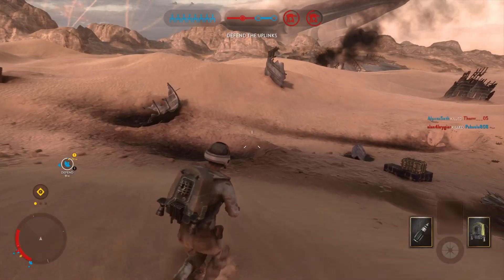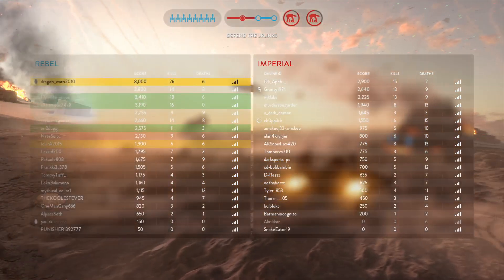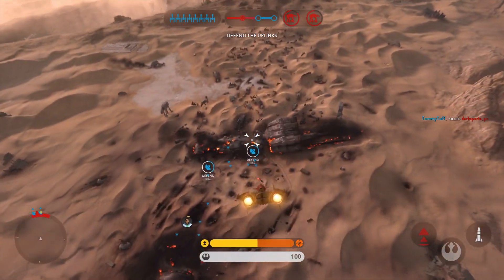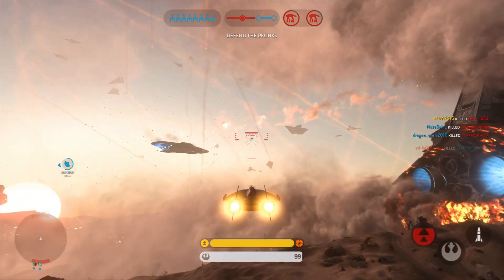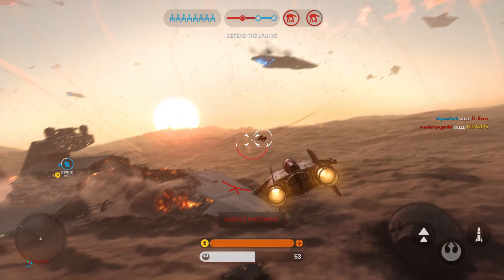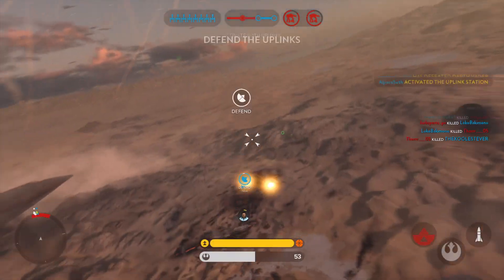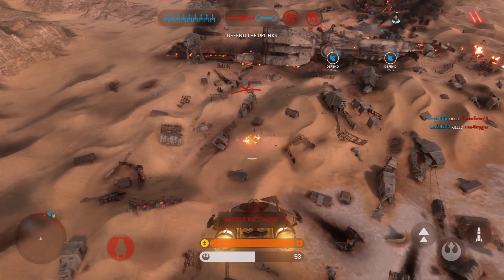Y-wings got a lock on the Imperial Walker. Requesting A-wing support. 3-7 in position, standing by. We're walking on to you. Seeker inbound. Uplink blocking sequence offline — we need it operational. Another one down. The uplink station has been activated. They've locked onto you — shake that missile. We did it.